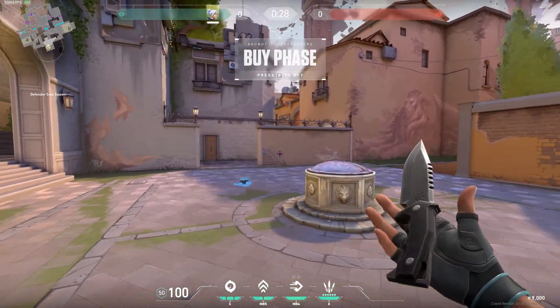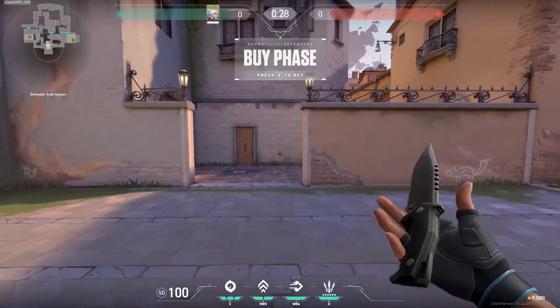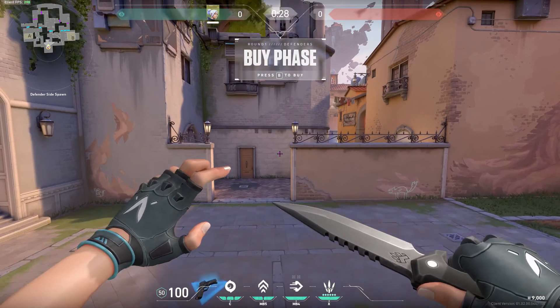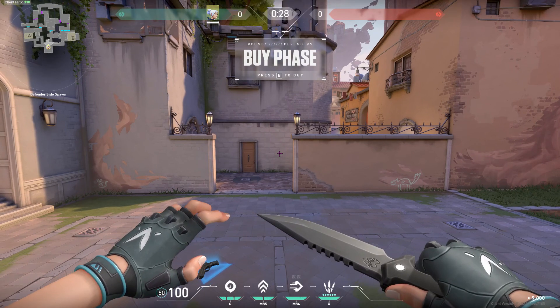Those are all the different pieces of terminology I can think of. At least for a beginner level, these are all the ones you need to know in the buy menu. I've tried to give some context to each buy, so at least now when somebody on your team tells you to eco or force buy, you'll know what to do. I hope you guys enjoyed this video. See you in the next one. Bye.